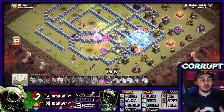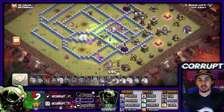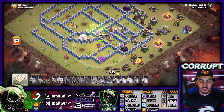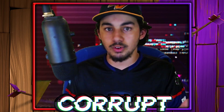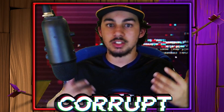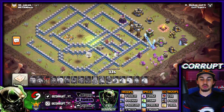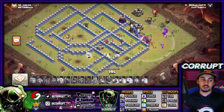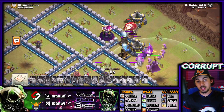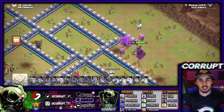Make sure you're keeping the Witches alive, maybe by using Freeze spells or some combination to protect them as much as possible. By keeping them alive, you continuously spawn Skeletons that distract things like Single Infernos, Multi-Targets, Teslas — really any defense will have to waste a shot on the Skeletons. Having the Witches right behind is not a terrible idea and could really offer a lot of value in understanding when it's good to add Witches.